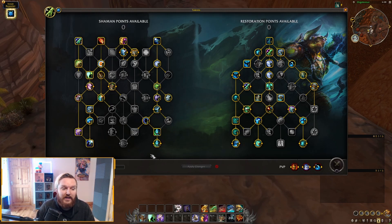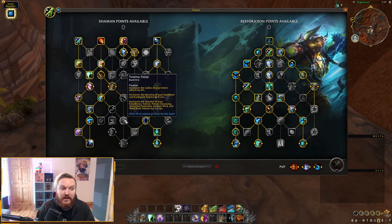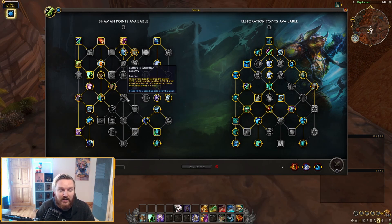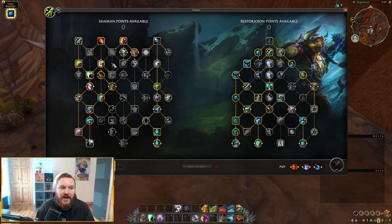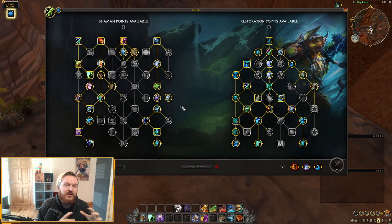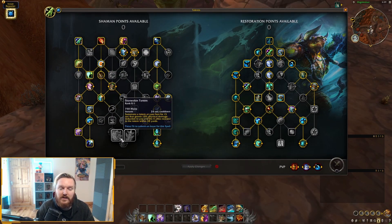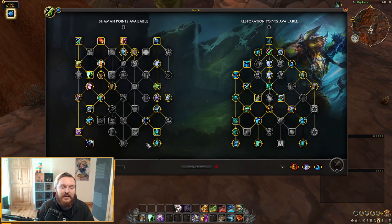There are so many options in the Shaman class tree: Totemic Focus to increase Cloudburst Totem duration, double Earth Shield, skipping Mana Spring Totem, Nature's Swiftness, Nature Guardian for extra survivability. There are so many different points you can swap around — like Poison Cleansing Totem or Stoneskin Totem depending on the fight. This is how a class tree should work; you shouldn't be limited to certain pathways. It's a lot better than what the Druid class tree provides.